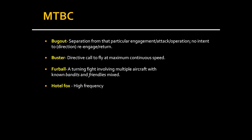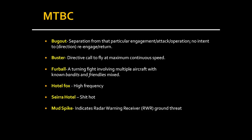HOTEL FOX means high frequency. SIERRA HOTEL means 'shit hot' — if someone tells you an area is sierra hotel, they mean it's extremely dangerous, be very careful. MUD SPIKE indicates a radar warning receiver ground threat — something like a SAM site. BLUE ON BLUE is friendly fire: inadvertent hostile engagement between allies — someone is shooting down a friendly.